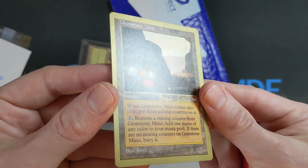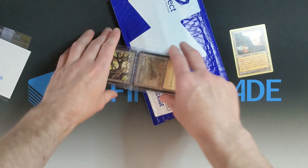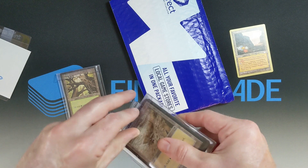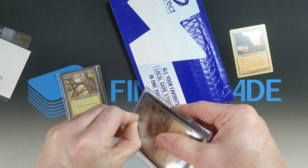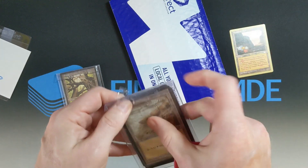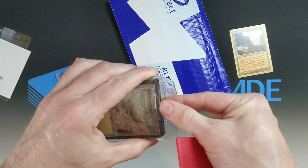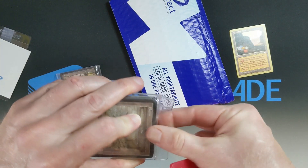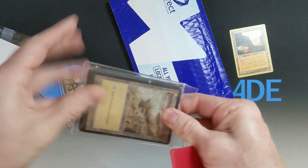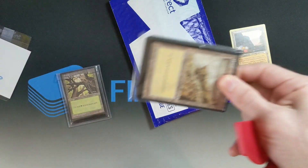I was thinking my Frost Bloom deck — I had, for some reason, Reflecting Pools in it. If you're from my era, you know that Reflecting Pool was a Tempest card. And Frost Bloom was big in the Mirage block. And Gemstone Mine was definitely one of the great enabling cards of that deck. My goodness.